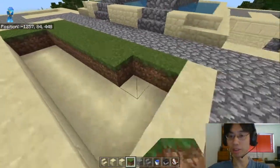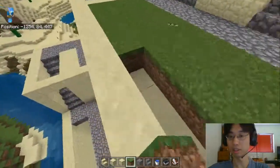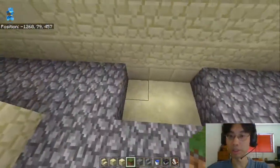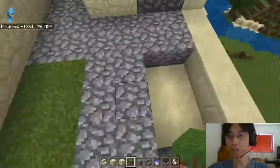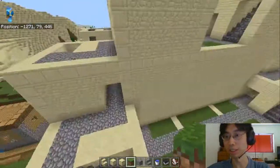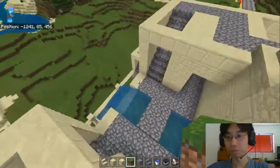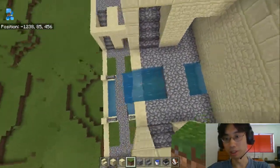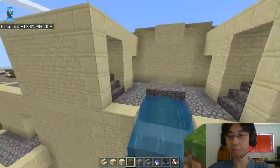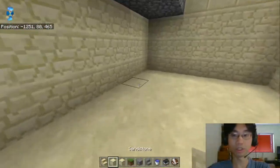So anything with grass on it means that it's sandstone underneath. The stuff with no grass means that it's not solid underneath. Anyway I'm pretty sure Wesley's gonna remove the grass anyway. Yeah, you gotta do the same thing on the other side, right? Alright, so then here — sandstone.